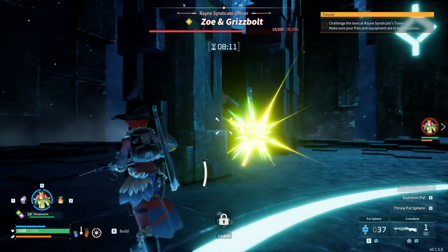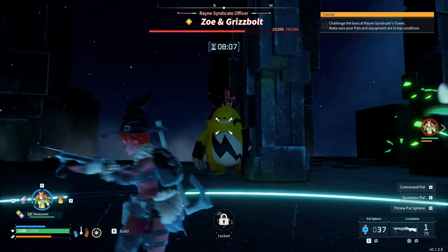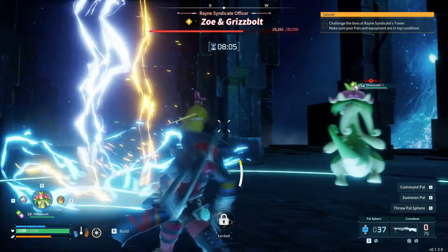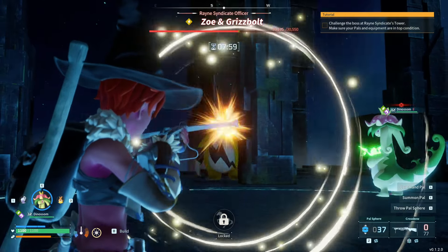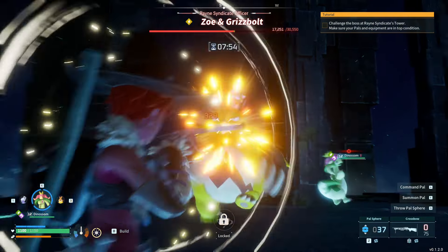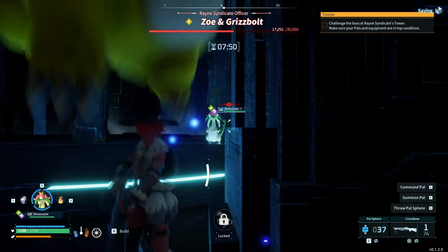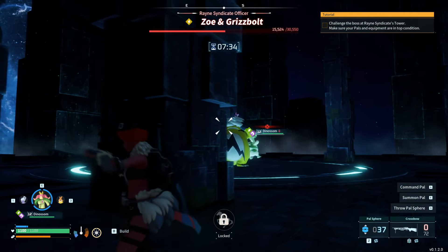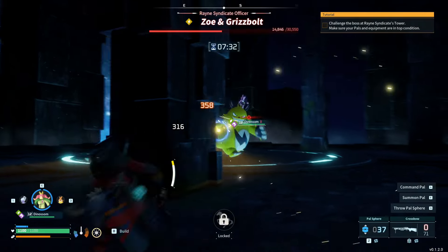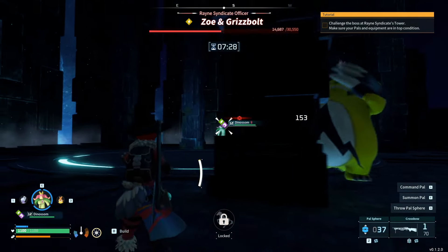That's a general tip in this game as well: anytime one of your pals is about to get hit by a big charge-up attack, you can always just recall them before the attack goes off so they take no damage, then throw them right back in. It's literally free immunity for your pal. Only two minutes has passed and we've already got them to about half health, just because the crossbow does so much damage — about 350 damage a shot.